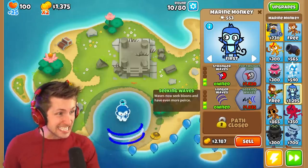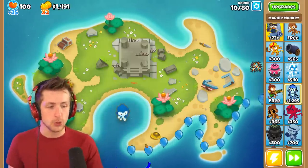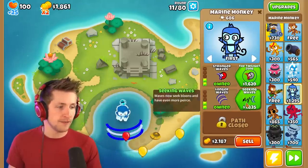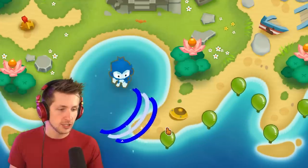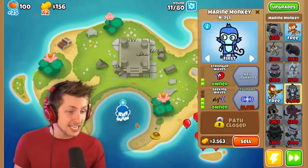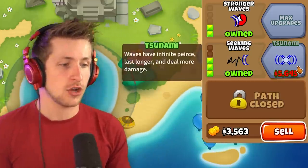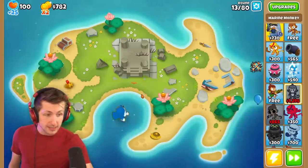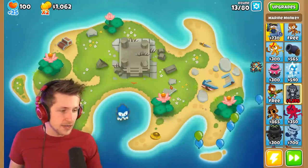I want the seeking waves because right now we're in this weird loop — he just attacks forward and misses most of the balloons. But if he has the seeking waves... oh my gosh, look at it go! Tsunami waves have infinite pierce, infinite pierce — that's crazy! And it's only five thousand dollars. This thing's gonna be unstoppable.